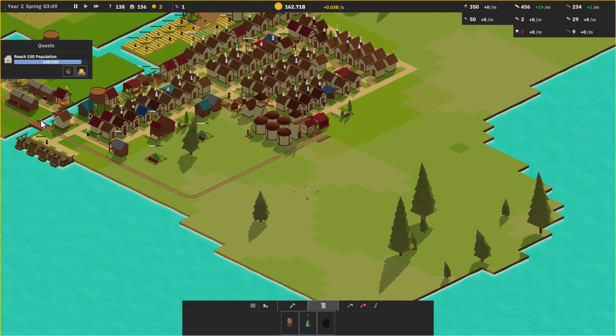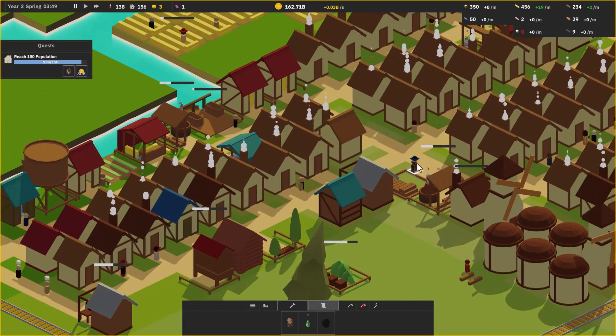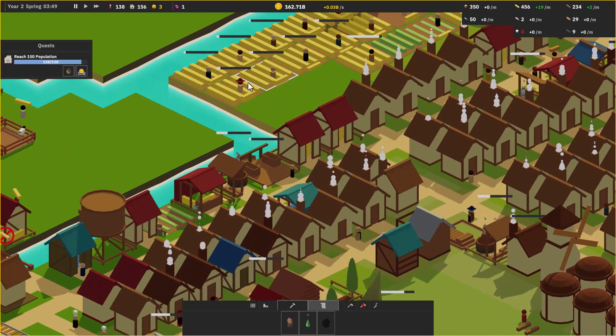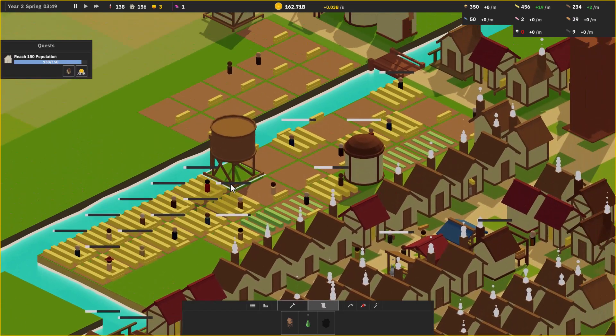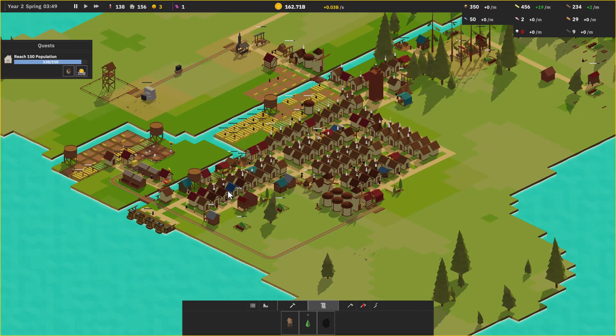We also got hats. Not all of our people have hats but some of them do, and that's kind of been the focus of what we're doing. So right now we're going to build up to get to 150 people. We'll see what that unlocks because I have no idea, and then we'll move forward from there.